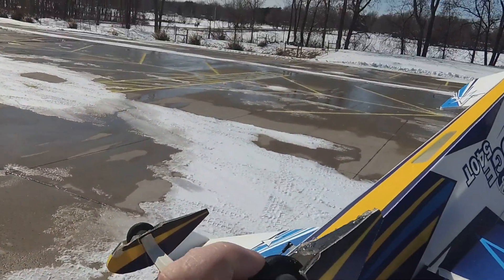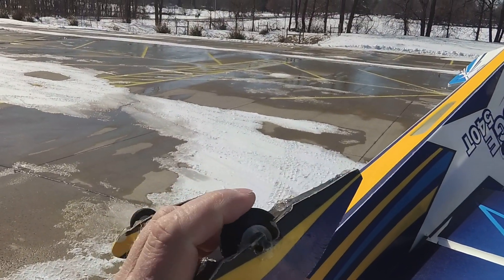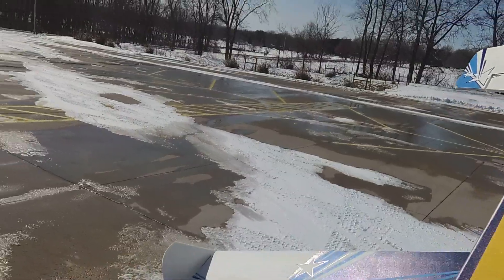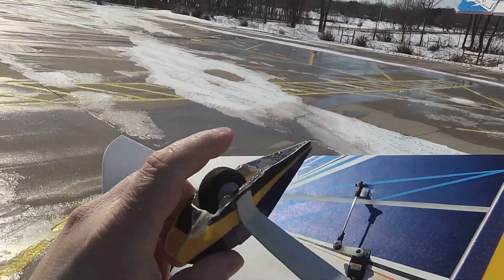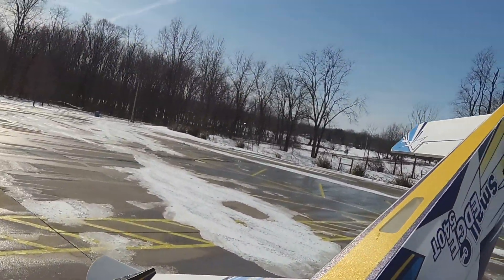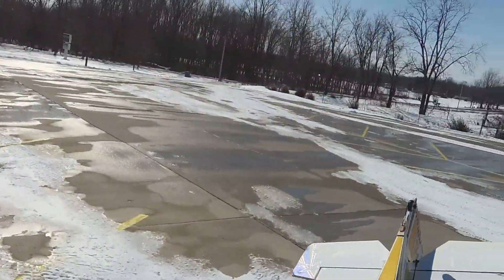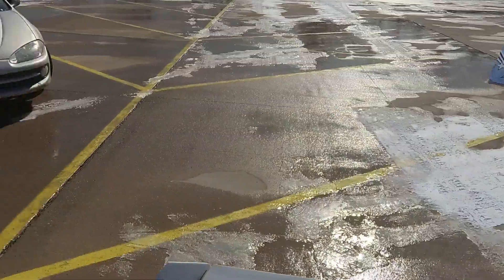You can't see that probably, but they're actually spinning on the hub — the wheel, the rim, whatever. The foam is actually spinning on the plastic hub. Hubs are completely frozen to the shaft. That's what happens, I guess, when you fly in this kind of weather.